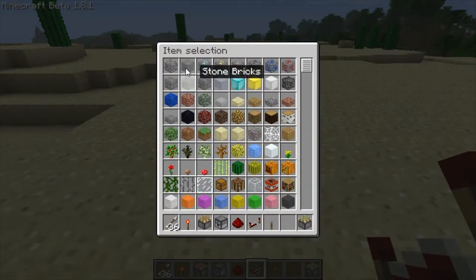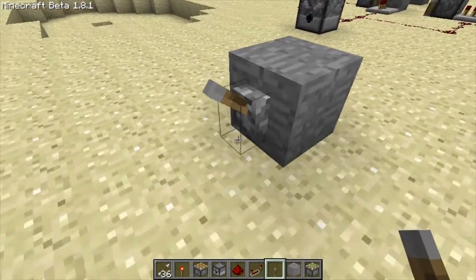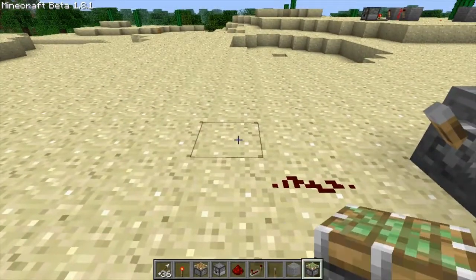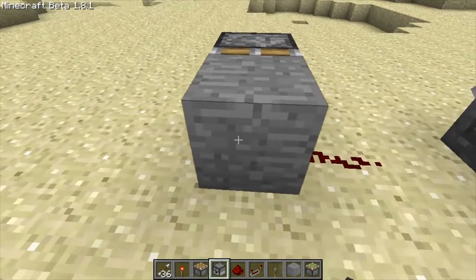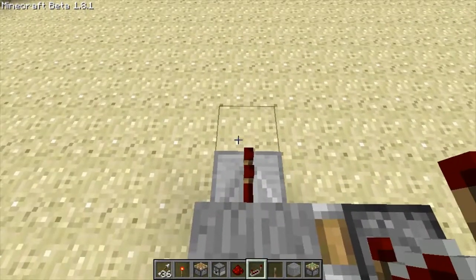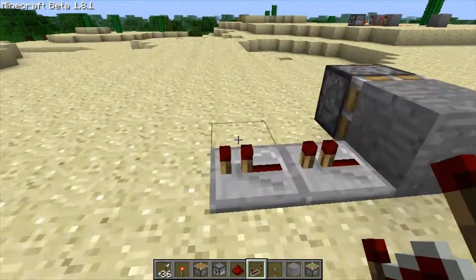I'm in creative mode. So just take a stone block, put a lever on it, one redstone, sticky piston, any kind of block besides bedrock and obsidian. And you have to put a repeater on the other side — it doesn't matter how many, but the amount you have varies the speed.